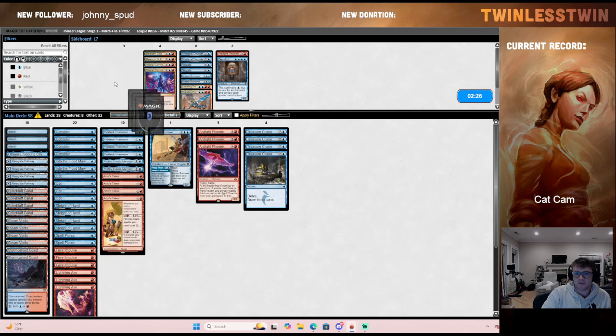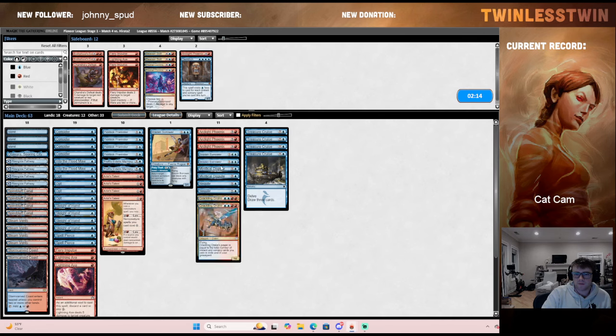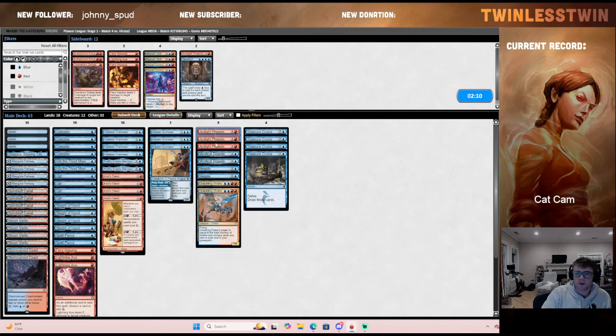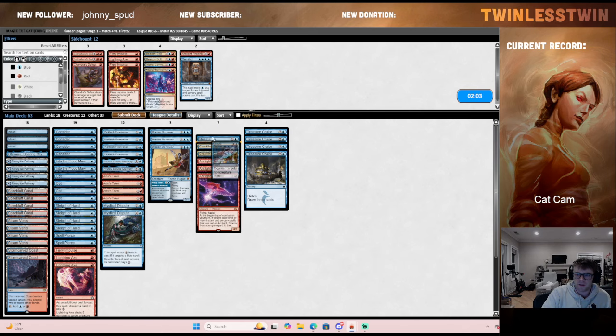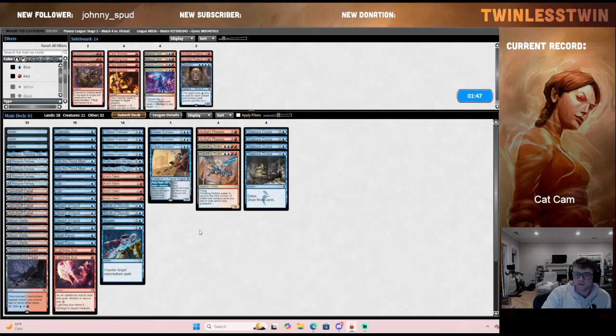I think shaving a Demi Lich and a Phoenix is fine here. I actually don't hate the removal spells. The bounce spells are important to answer stuff. These Disputes aren't great — no, I think they're fine. Pierces seem good. Negates seem good. I think trimming another bird is okay, really focusing on the Profs plus counterspells plan. I'll just trim another Impulse.